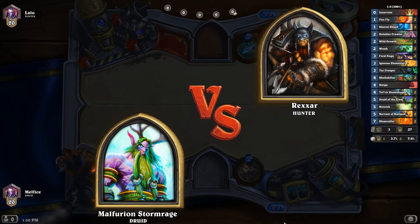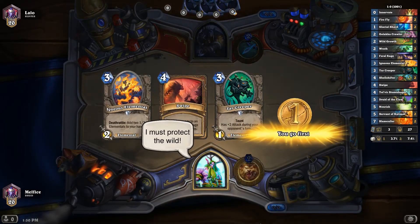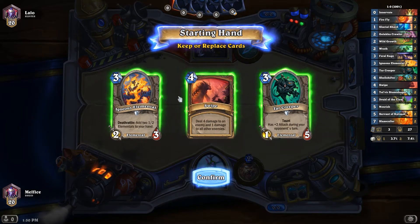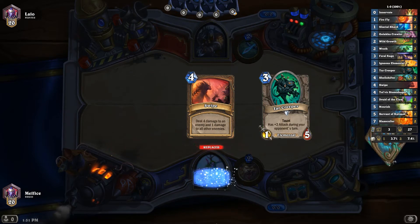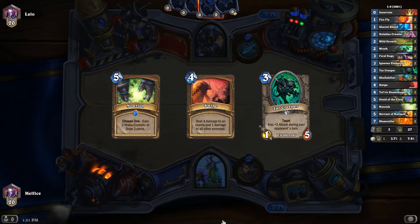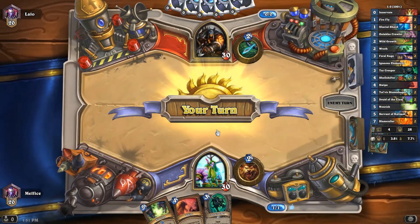Oh, here we go — this is going to be a real test of the deck. I don't know if hunters run any kind of pirates, but the Tar Creeper's definitely good to keep. So is Swipe, but we're not going to keep it this time because we have a three-drop. We want Wild Growth, obviously. Wrath. Nourish. Well, I got Swipe back, anyway. That's a horrible, horrible start against the hunters. At least we have a two-drop.